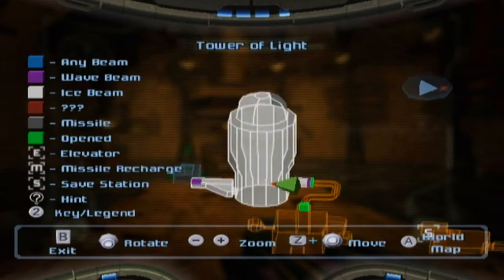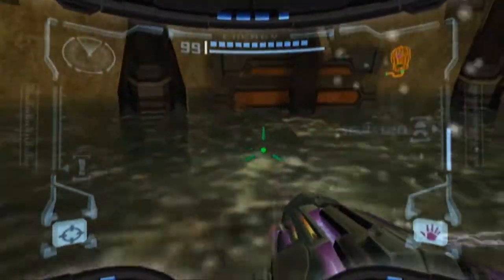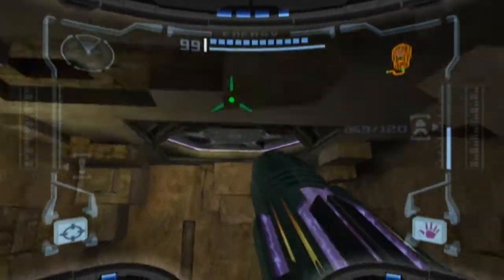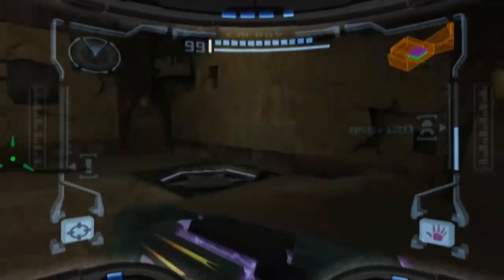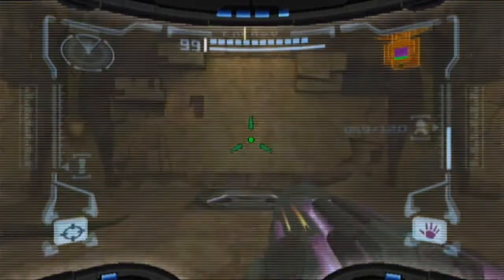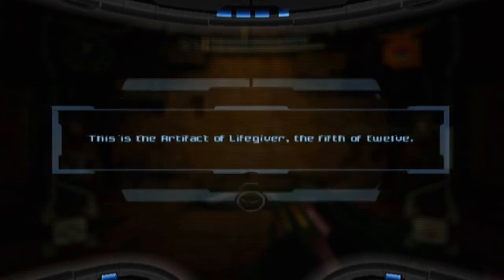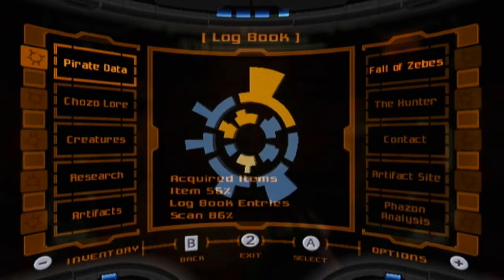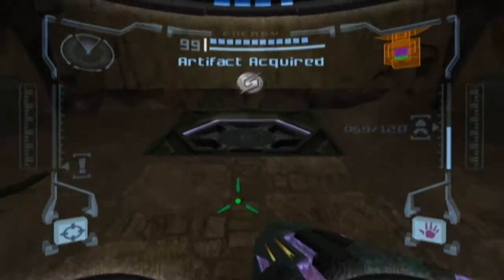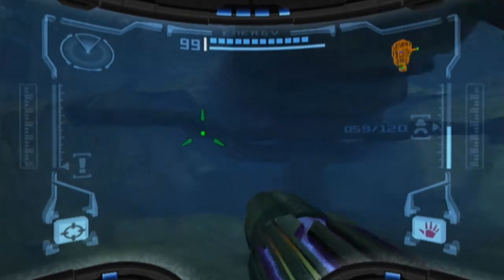Alright, we're back at the Tower of Light, which if you remember is the place where we had so much trouble getting the Wave Buster expansion for the Wave Beam. Now we can dive underwater and then jump back out of water because we have the gravity suit! It's a Chozo artifact — the artifact of Lifegiver, the fifth of twelve. So now we have four out of twelve. We're already like a third of the way through getting all these stupid artifacts, and I haven't even gotten to the point where I need them! Artifact acquired!